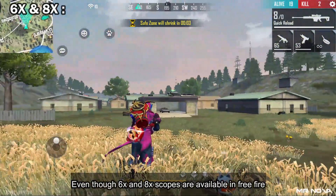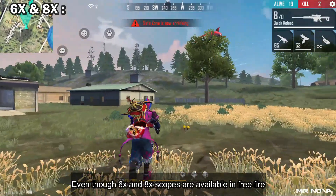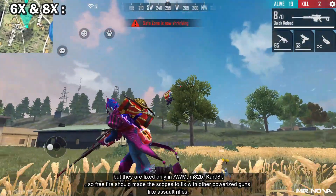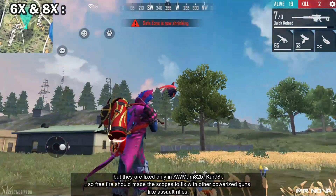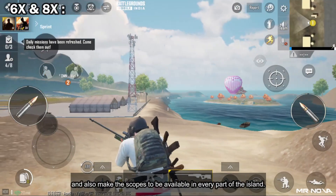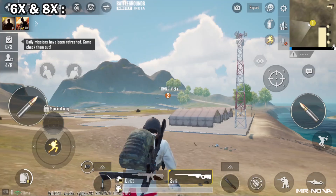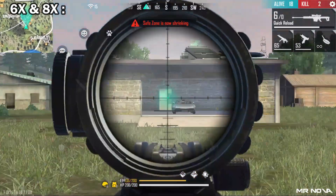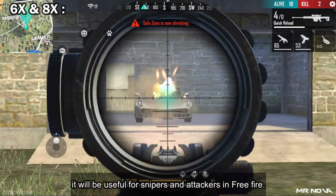6x and 8x scope — even though 6x and 8x scopes are available in Free Fire, they are fixed only on the AUG, M82B, and KAR98K. So Free Fire should make these scopes compatible with other powerful guns like assault rifles, and also make the scopes available in every part of the island. It will be useful for snipers and attackers in Free Fire.